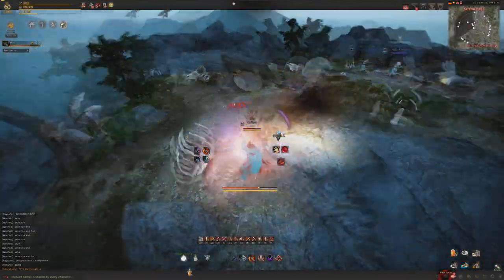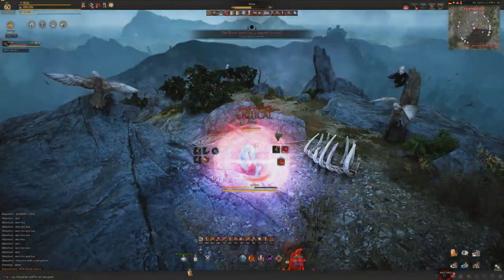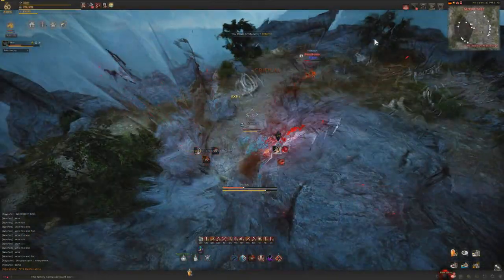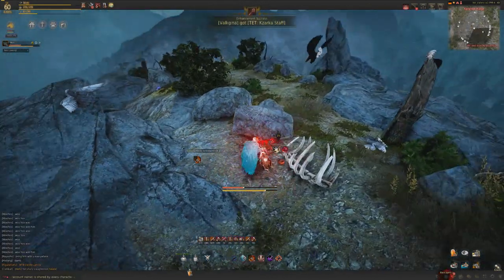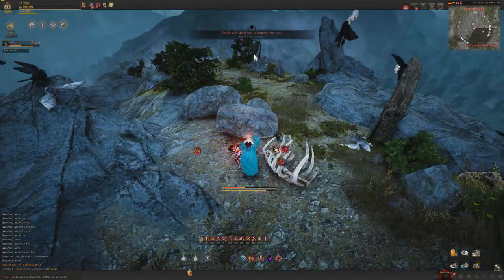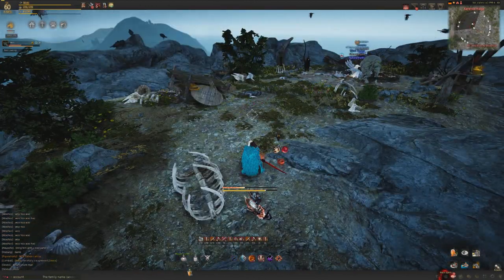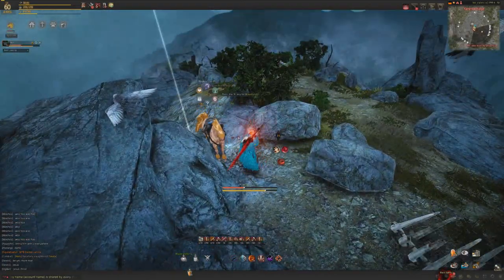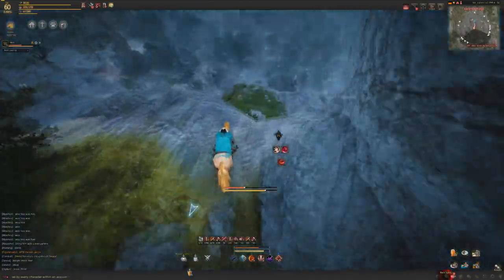The price for Kron Stone energy equals twenty percent of the price capacity of the gear. For example, if you have a TET Dandy worth 1.3 billion, you only need 270 Kron Stones to activate an energy point. You will get one to three Kron Stone energy points every time you try to add energy to your gear, but while you're protecting the enhancement you only get one point — though the price remains the same.